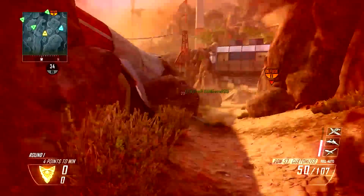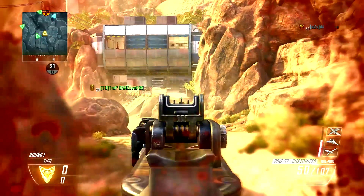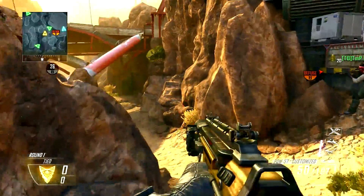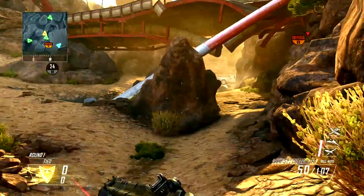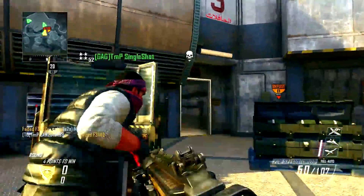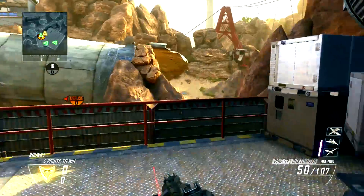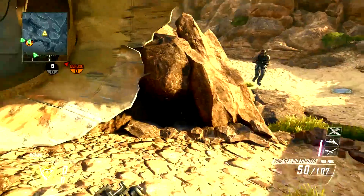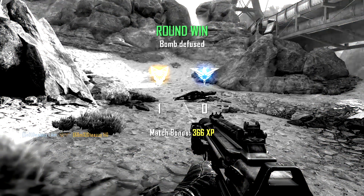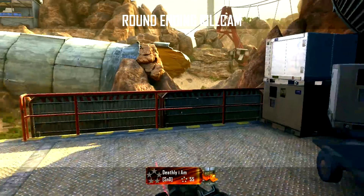I'm running a laser sight PDW with a suppressor and fast mags as well. This is such a hard thing to keep track of — what my perks are with the Pick 10 system. You have such a drastically different approach to how you run things with the variety of kits you can select, so it's really hard to keep them straight. I'm constantly mixing things up and trying new things to be a better player in Search and Destroy.